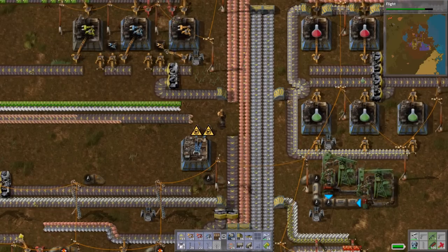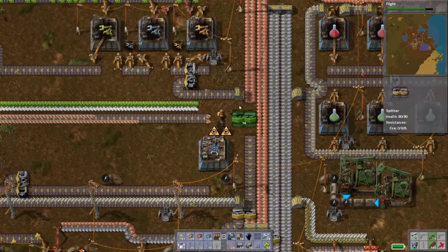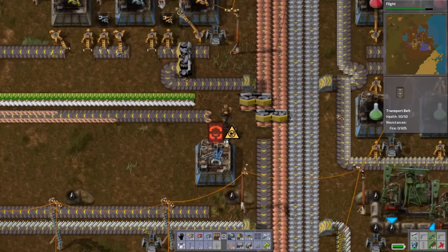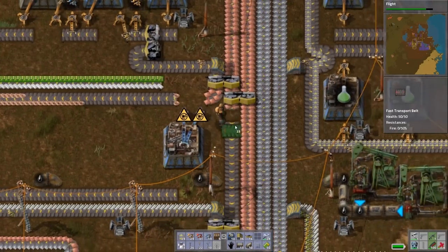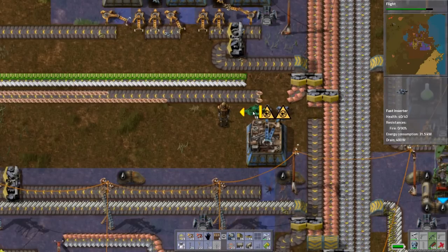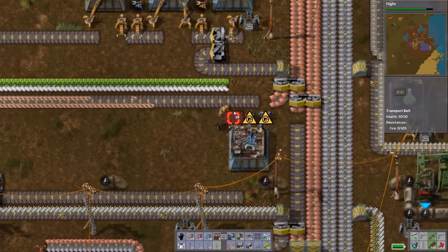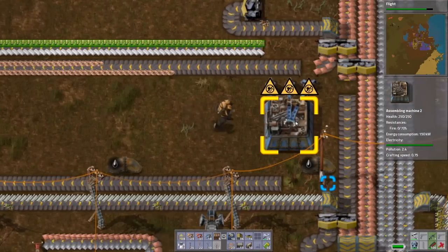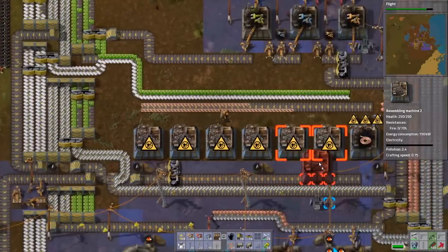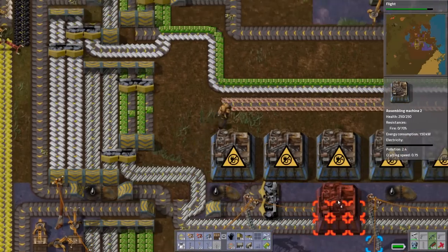Everything's so cramped — I think I said it in the last episode. At the beginning, we thought everything was going to be nice and spaced out and look nice. Let's fix our copper line first before we go any further. We'll try it with just one inserter bringing in copper and see if that'll be enough to get the amount of copper wire we need. So one inserter going in and two inserters going out like so — that looks great.